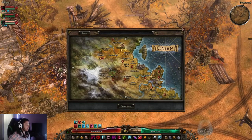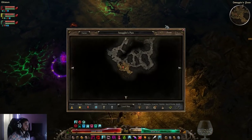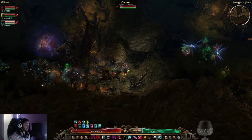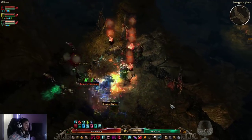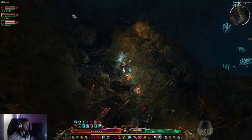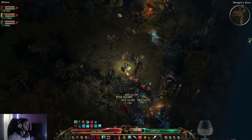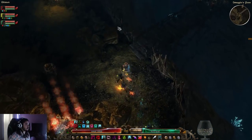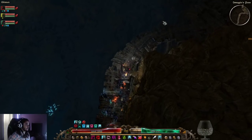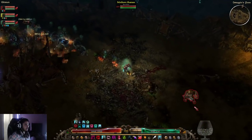Another method I like is going to Smuggler's Pass, because there is a guaranteed boss in here as well. There is going to be a troll boss right in here — and there he is.